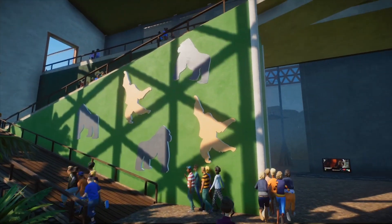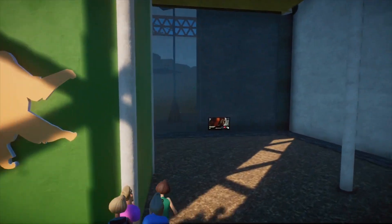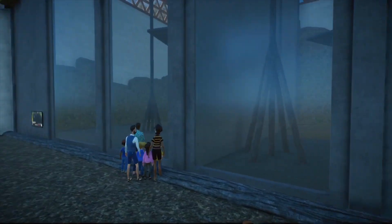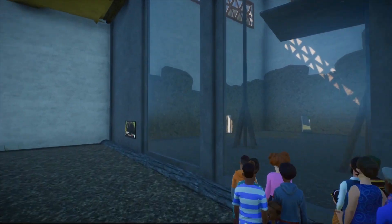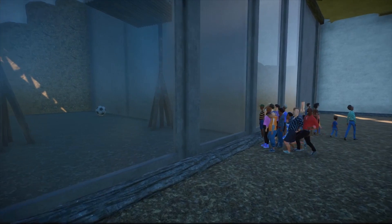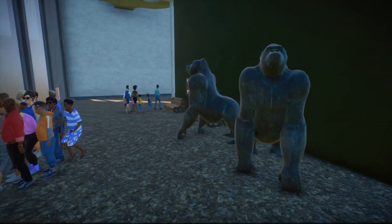There are some ramps that take you up to the viewing platform. However, I've also got a lower ground viewing area behind here. You're not really guaranteed a good view from down here since the apes will be doing a lot of climbing - you're going to have a better view up top. But the ground floor viewing area is there for those who just can't be bothered to go up there, and you can still see some of the indoor action from here.